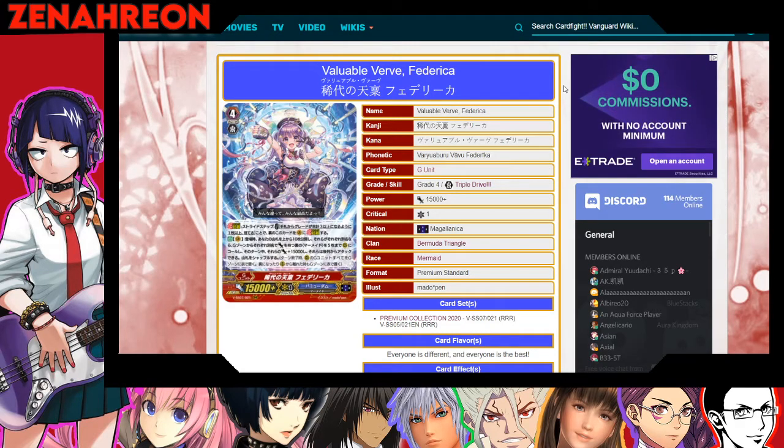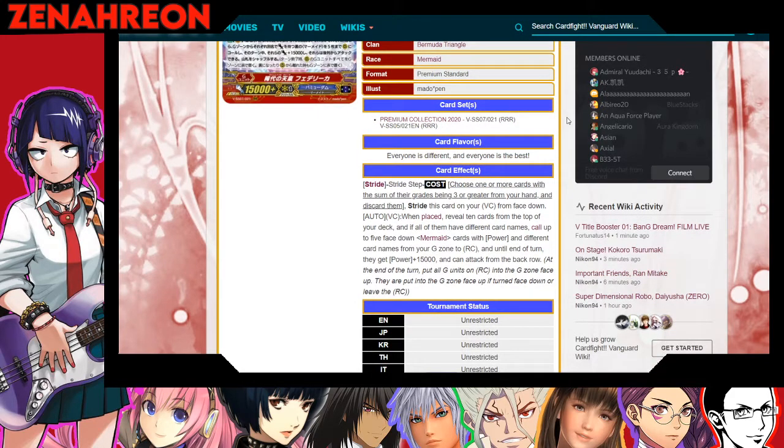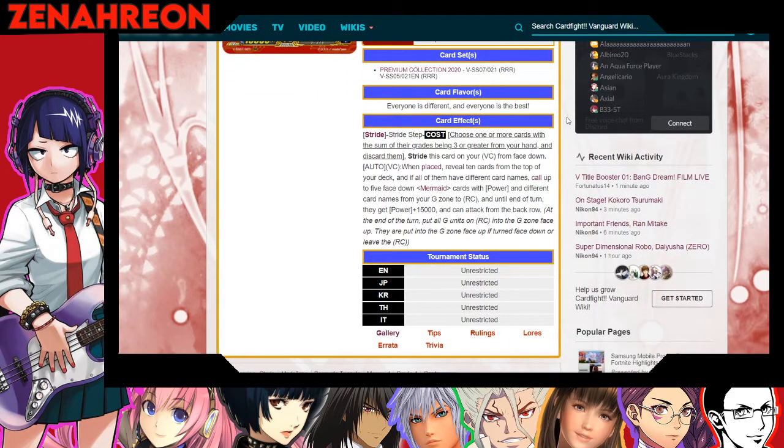So it's Variable Verde Federica. It's a stride, you know, the cost, 50k power, and its skill is: look at the top 10 cards from the top of your deck, if all of them have different names, call up to five Faith Down Mermaid cards with power, different card names from the G zone to RC. Until the end of the turn, they get 15,000 power and can attack from the back row. At the end of the turn, put all G units on RC into the G zone face up.